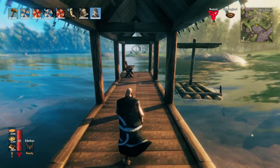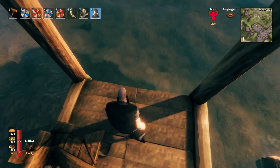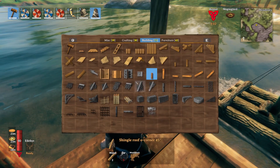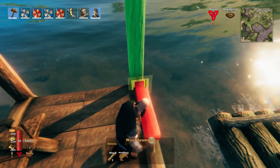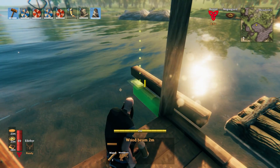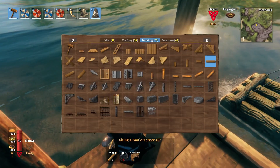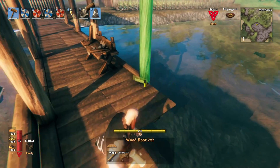I'm going to go to the end of my dock here and show you the basic way that we build out if you're trying to build over water or extend anything out further. You end up placing a beam on the side like this, then snapping one underneath and then on top, and then like this, and then you can put your floors down or whatever. And you can just keep going like this for a while.